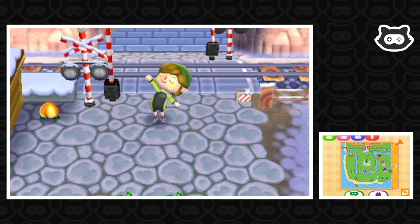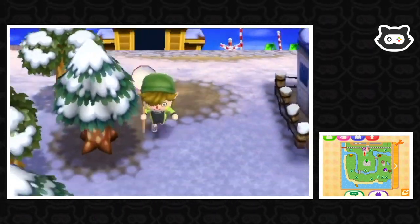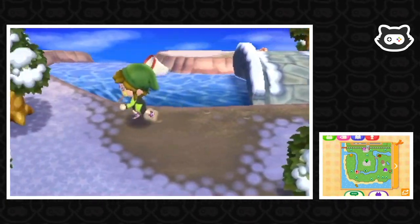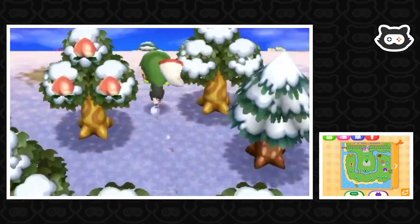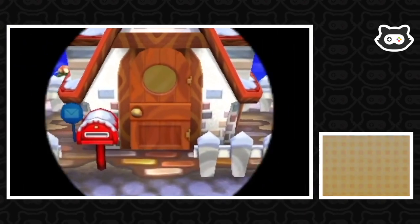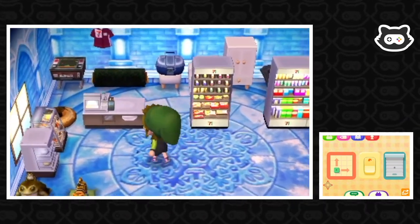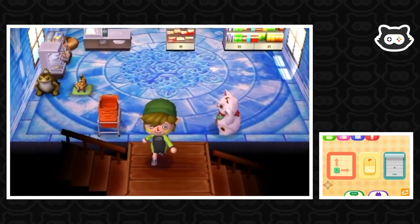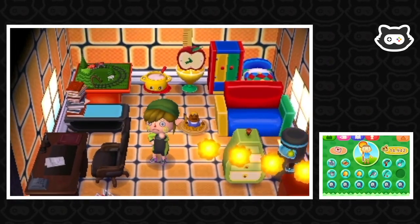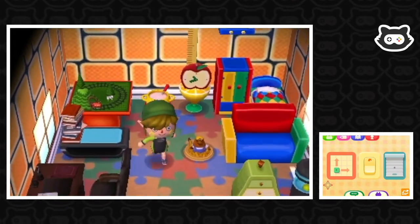We've got a net now, but there are no ants there. We'll go put our kitty carpet in the house in the meantime, since it's really exciting to finally have a carpet that goes with some of our furniture. The astro wallpaper and flooring don't really go with the astro furniture set for some reason. The kitty carpet goes so much better with the fruit furniture and kitty furniture.